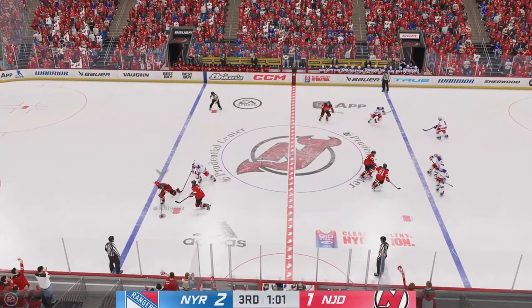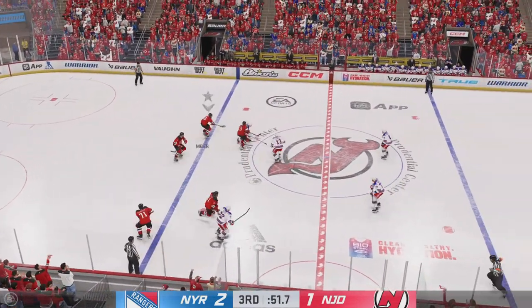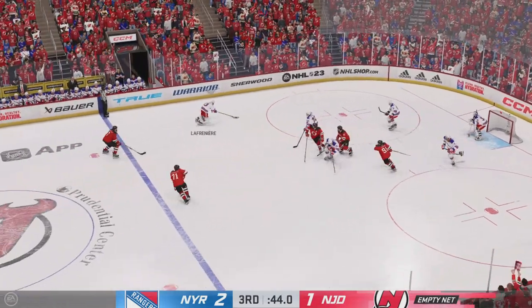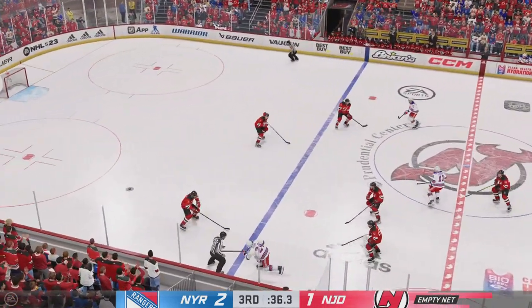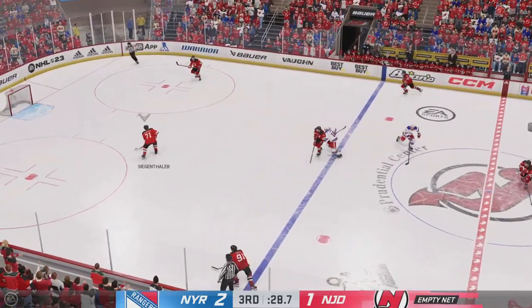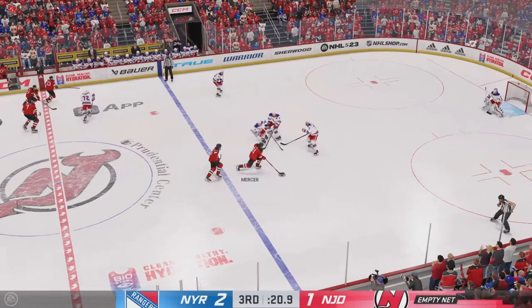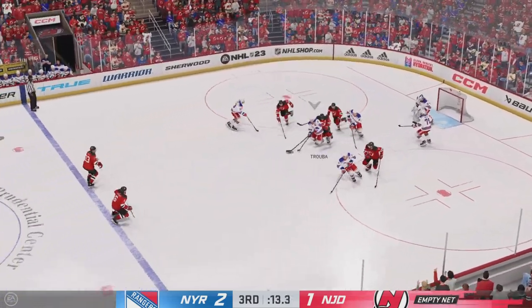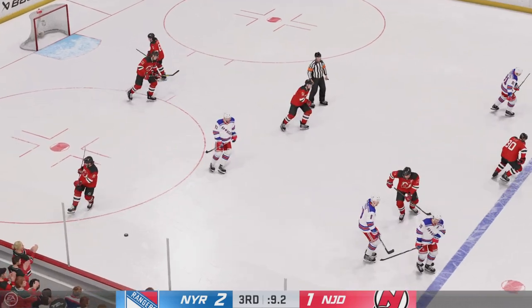Puck is dropped and we are back underway. Moves it over to Heischer — he'd like to have that pass back. Good read with the stick to break that up. Puck scooped up by Meyer. The Devils really need a goal here — they've pulled the goalie and the extra attacker is out. Kako's crossed the line and gained the zone. Devils move the puck and now it's to Meyer. Short pass to Mercer — shot, and that was stopped. And that's a great heads-up play in the offensive zone. Stoppage in play, offside the call.